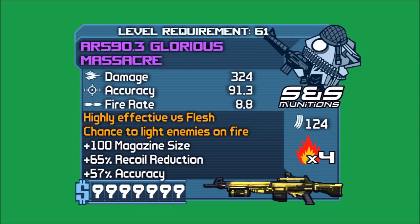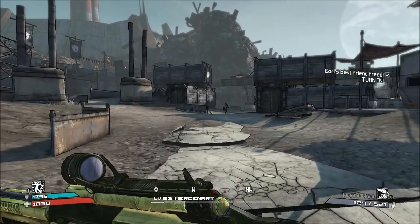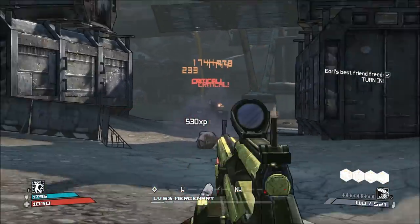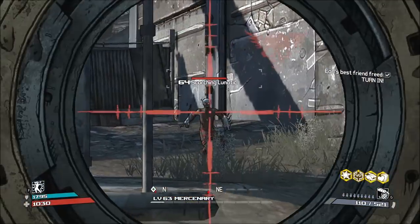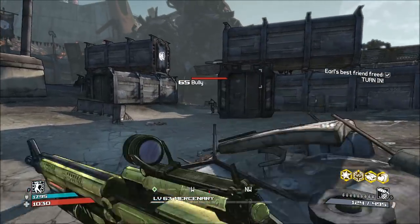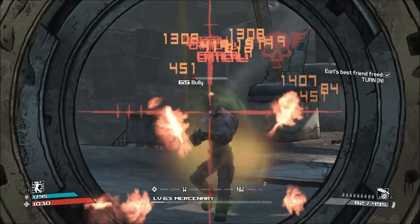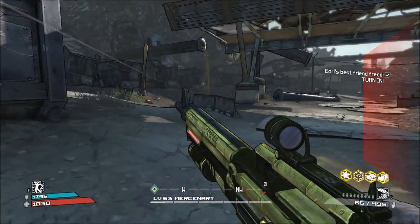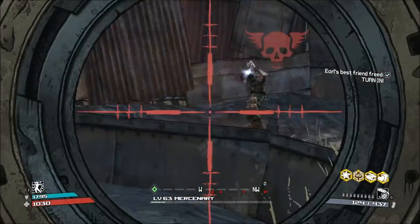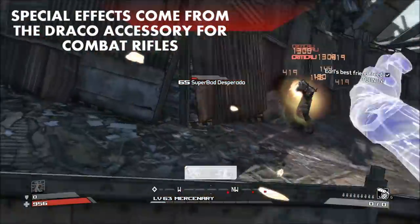Number three, the S&S Munitions Draco. You'll probably notice that the Draco doesn't display its name or rarity properly, due to a glitch within the game that will most likely never be fixed. If it were to display correctly, the red text should read 'Dragon's Fire.' The Draco's special effect is a relatively high elemental multiplier, always fire element, improved magazine, decreased recoil, better accuracy, and a high chance to trigger status effects. This special effect comes from the unique Draco accessory, which also decreases projectile spread and improves magazine size.